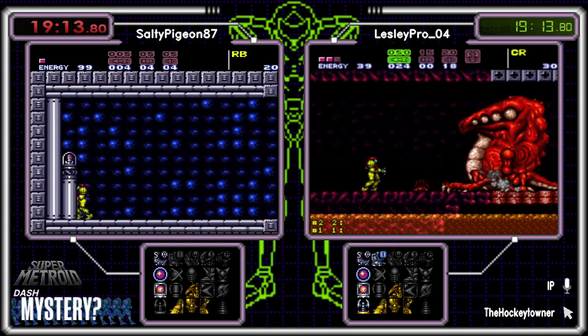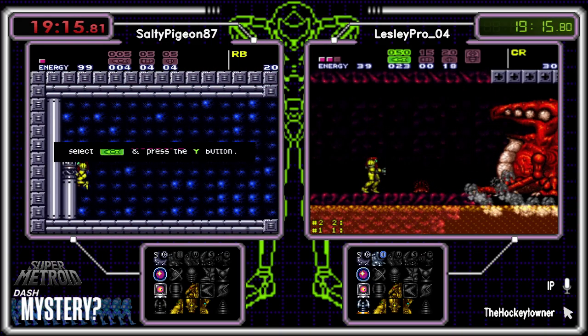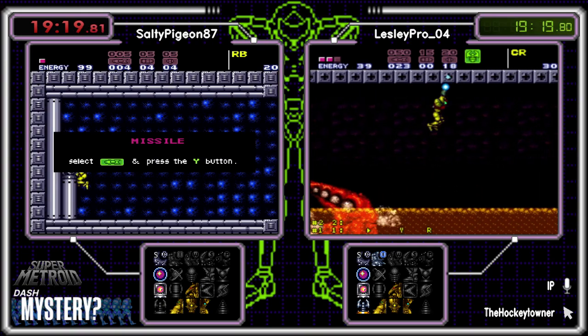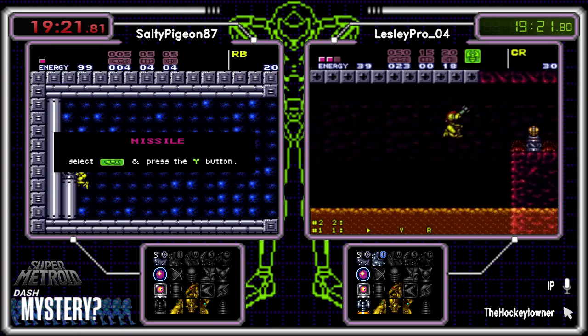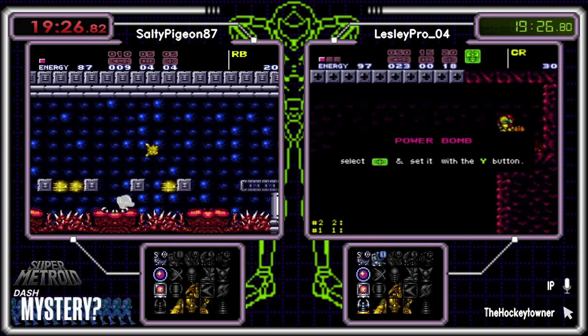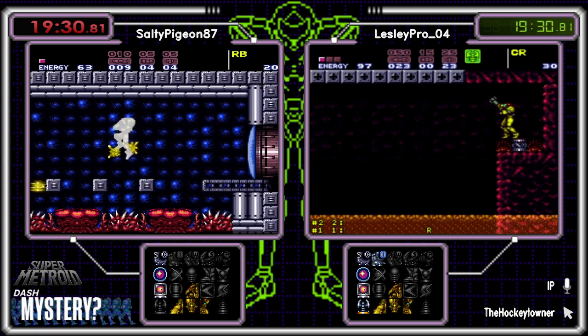X-Ray is the best item ever. You can use the X-Ray beam on Mother Brain, give her cancer, and then just wait 30 years and you win. Anyway.